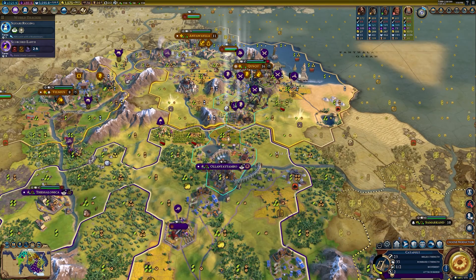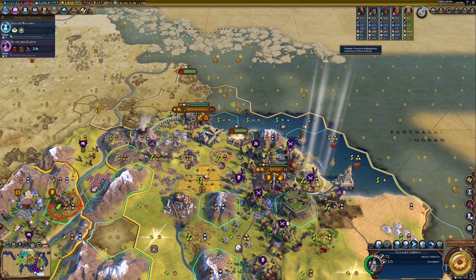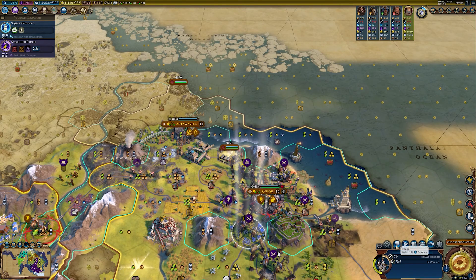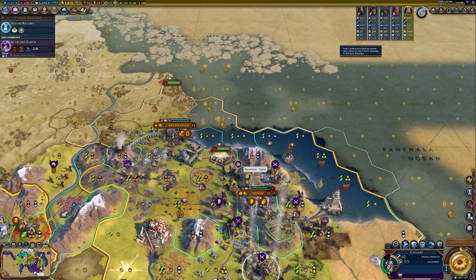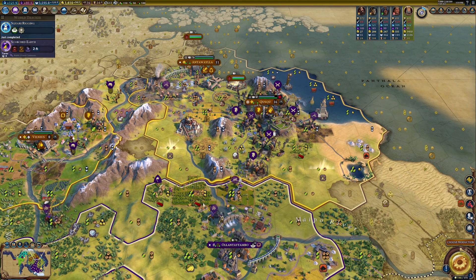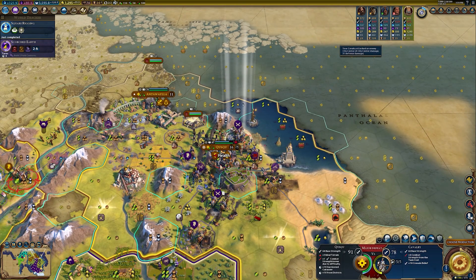You could be upgraded to a bombard for a very cheap price — I'm going to do that. Unfortunately my other catapult was killed. You're going to pillage for some health here. Your corps can pillage this for faith. Let's attack and pillage first — got square rigging. It's not doing a ton; I would like it to do more. I think I need to get the Tagma out of here because it's just obsolete — I need to upgrade it.